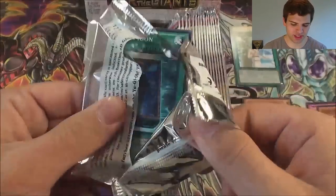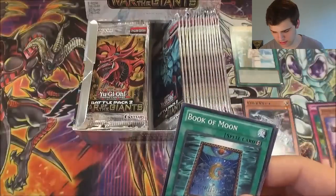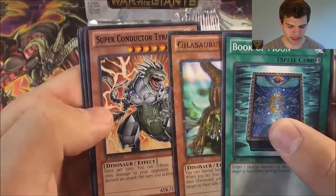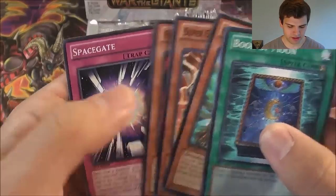I also want to get that Breakthrough Skill — that'd be nice. Book of Moon, Gilosaurus, Superconductor Tyranno, Flame Tiger, and Space Gate.